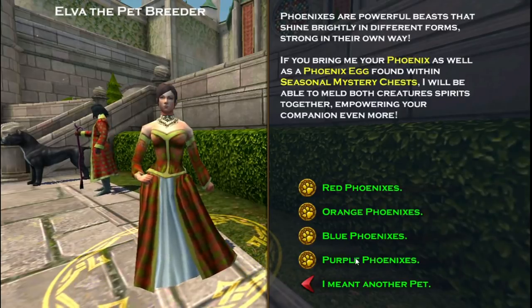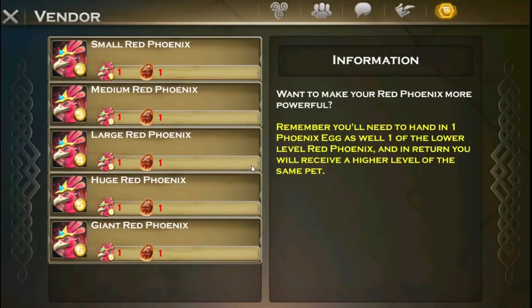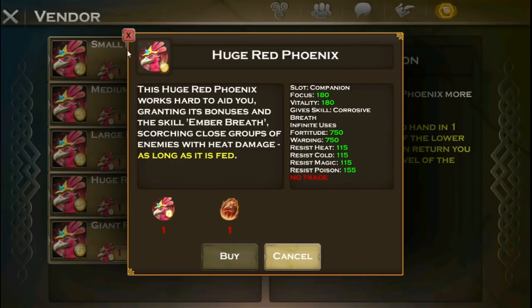Phoenix! I want to see the red ones. So this pet — scorching close groups, heat damage. Yeah, so this is good — it gives you resist poison too.